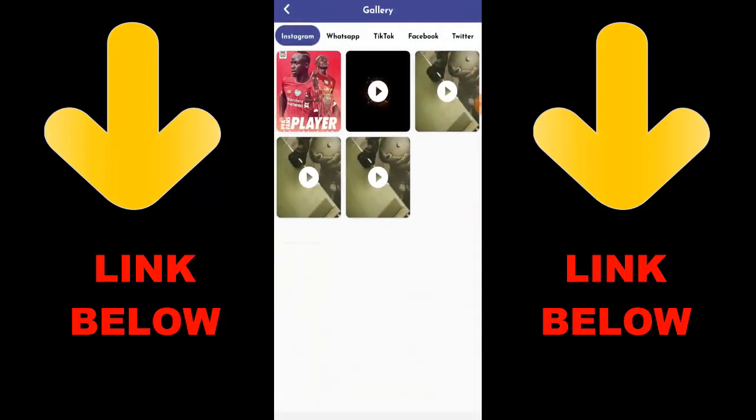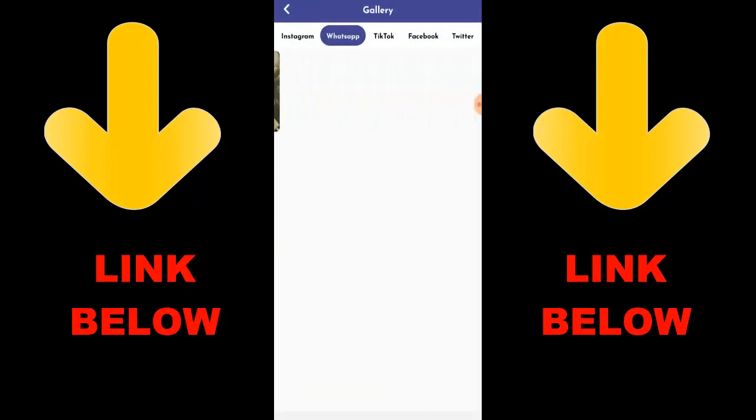Once you download the app, you'll see everything downloaded right there. Check out this app — it's called Status and Media Downloader. Download everything you want in just one click.